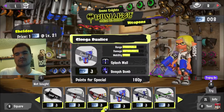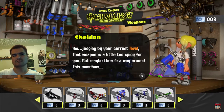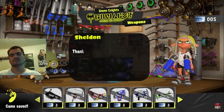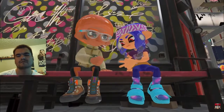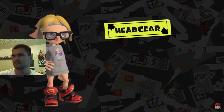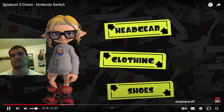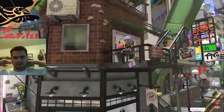If you exchange more Sheldon licenses than normal, it appears Sheldon will give you a weapon you like sooner than expected as a special reward. The Inklings and Octolings walking around town are pretty savvy about their fashion. Things like headgear, clothing, and shoes are just as important as weapons to staying fresh in Splatsville. Gear can be obtained in the shops around town.